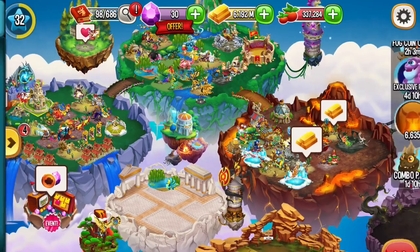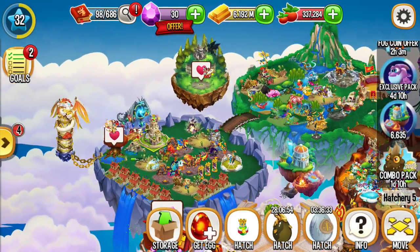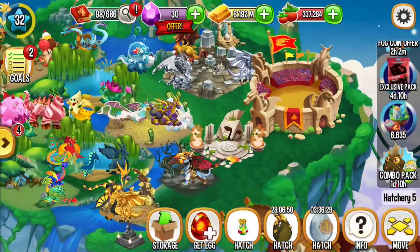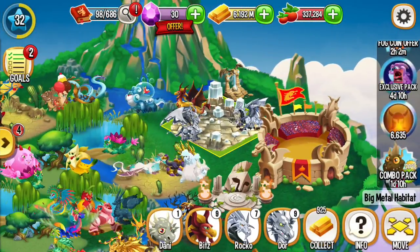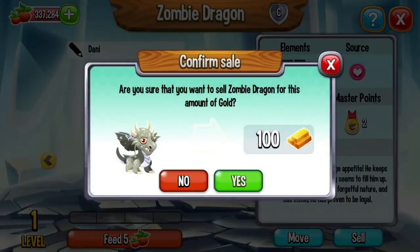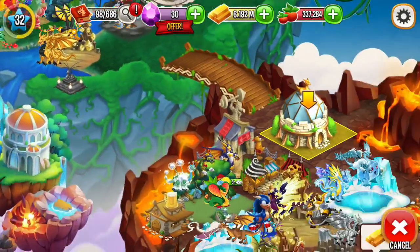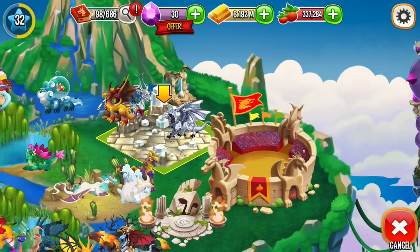We do not have a place for the king. Let us clear some space. Take the cell and zoom me out. We have the place for the king.